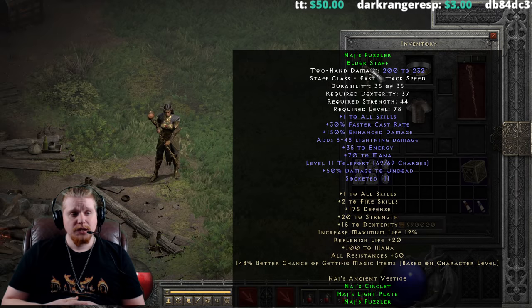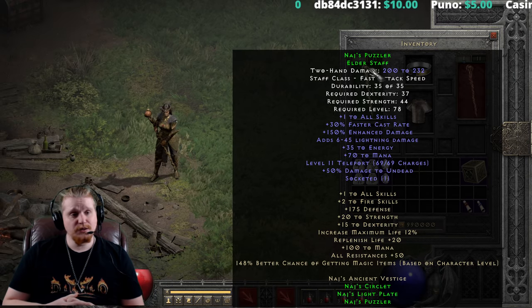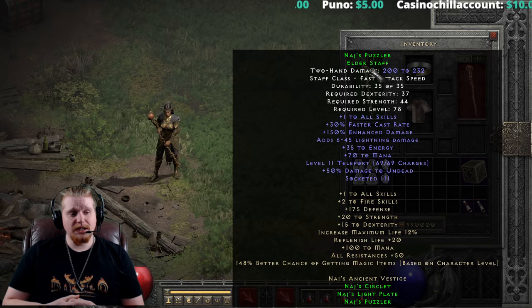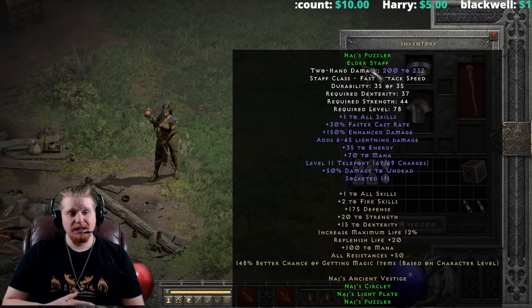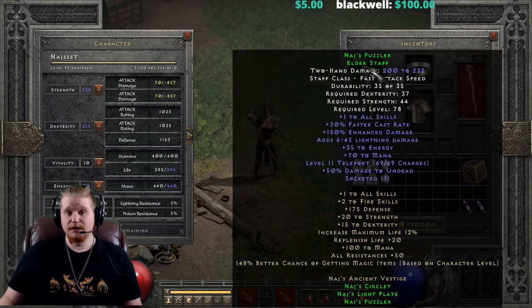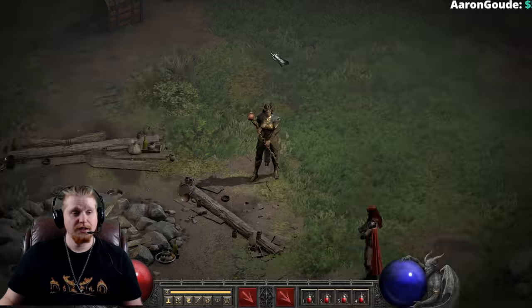Unfortunately, by the time you reach level 78 this tends to be rather useless in caster terms. It has 150 enhanced damage, which is probably why it has such high damage. It is 6 to 45 lightning damage — rather useless at level 78. There's 35 to energy and 70 to mana, both big bonuses to your mana pool. There's a 50 damage bonus to undead which functions similarly to the Might aura, and then level 11 teleport charges with 69 charges.